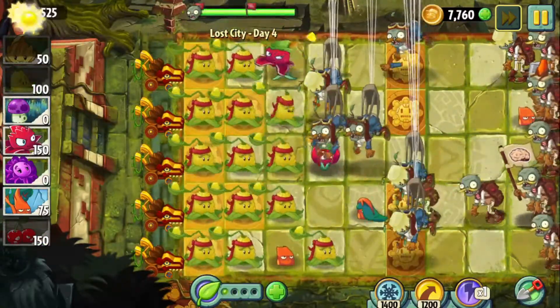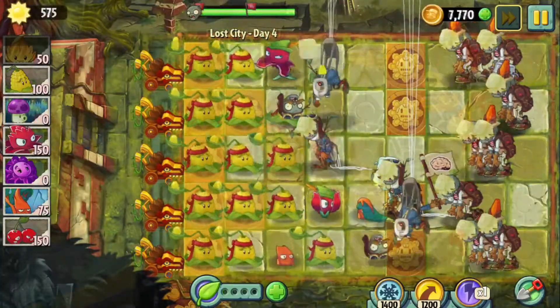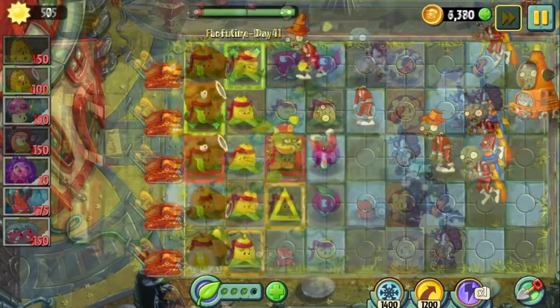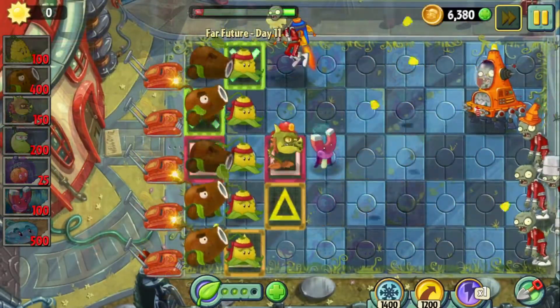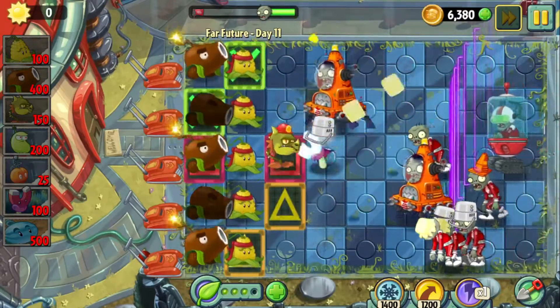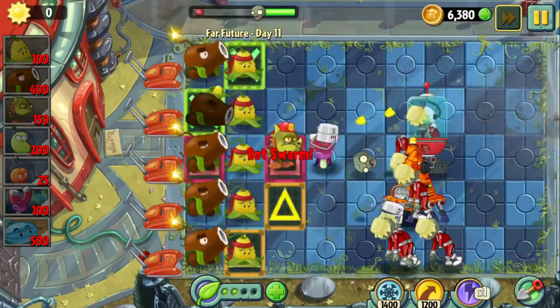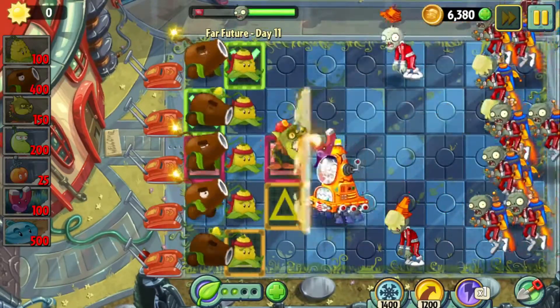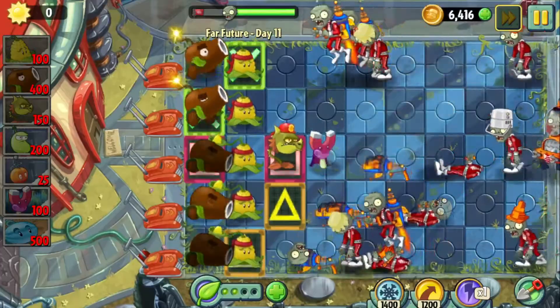The strategies you can make with this plant are amazing because it's so cheap. My favourite strategy with Colonel Pult is with Coconut Cannon — I think it makes a good strategy. I'll show you a gameplay of it for a good example. Enjoy the awesome combo.